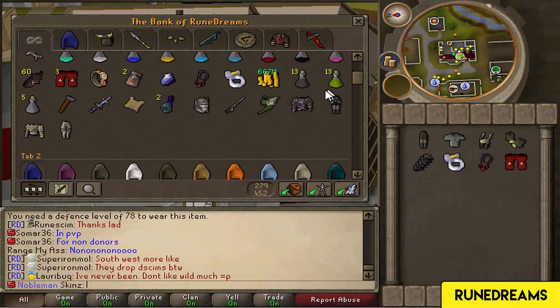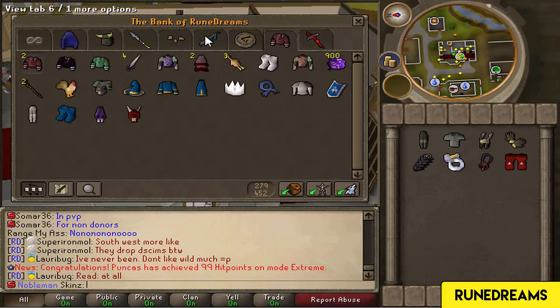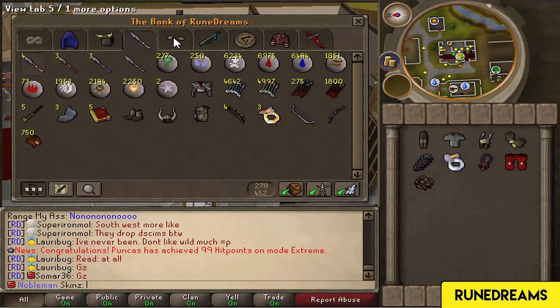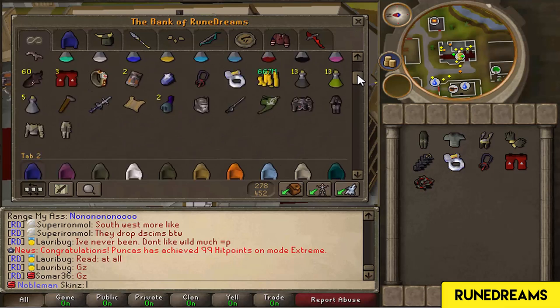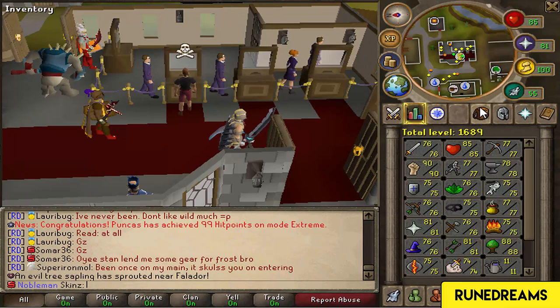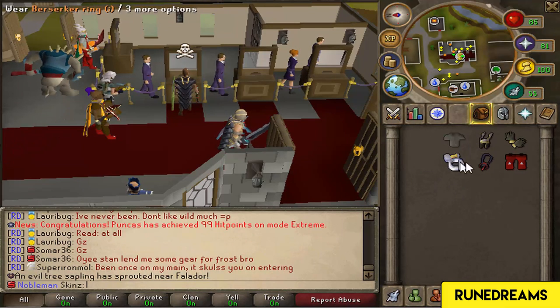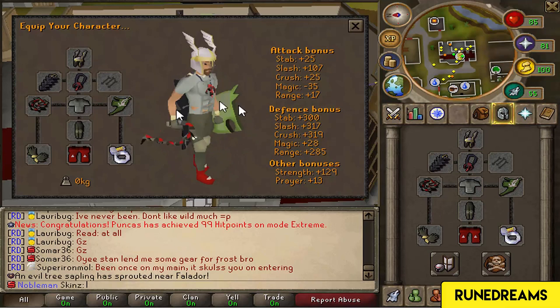What weapons should we have? I can't find any of my weapons. My whip is in here. We're gonna have to use the whip for the time being, unless we can buy something else. Can I wear the Divine? I can! Okay, I can wear the Divine. So this is gonna be my new look for the time being while I train up. It's a bit of a downgrade, but not too fussed.